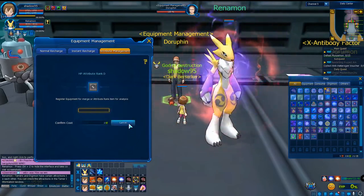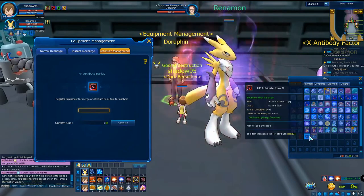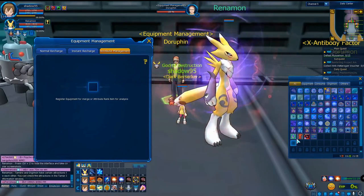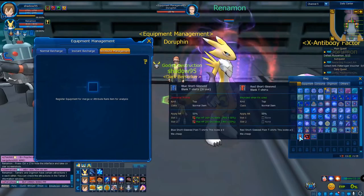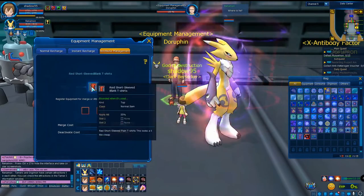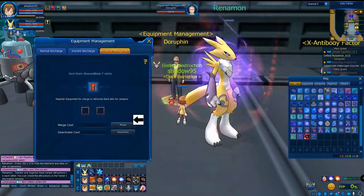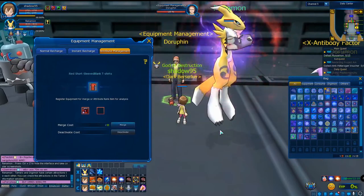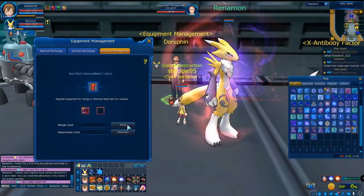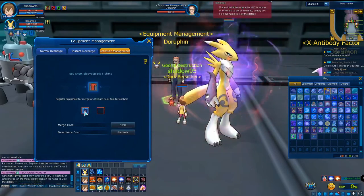Let's scan — there we go. We got 152, not bad. Now how do we apply this to the shirt? Right-click on the shirt and you'll see two slots. You can check how many slots you have by hovering over it. Right-click, select Merge, and as you can see the green effect appears — Hikari is happy, so it merged successfully.